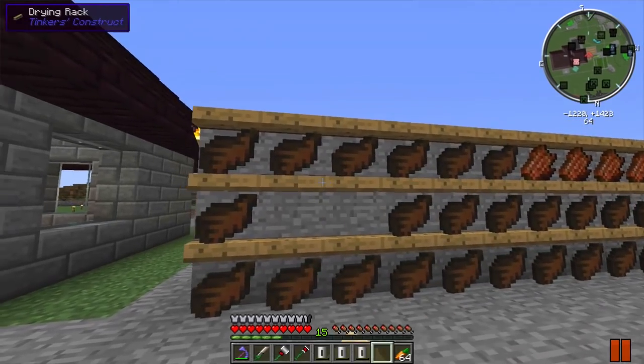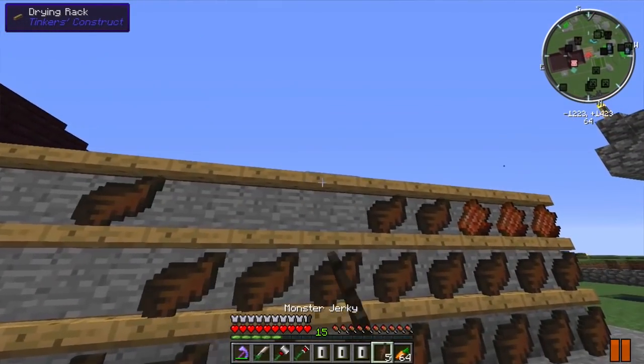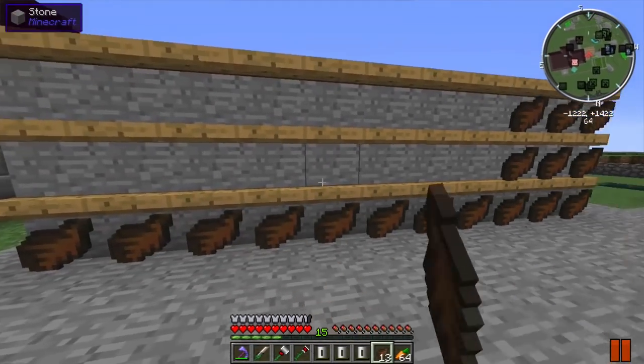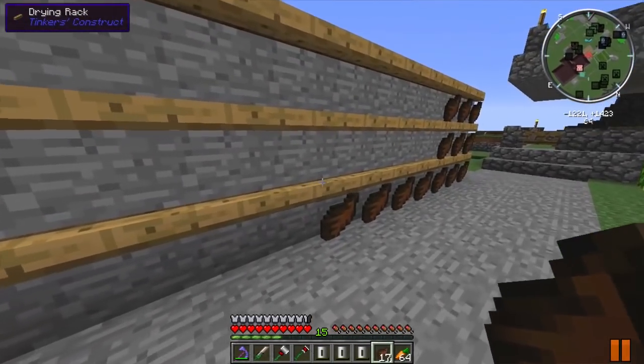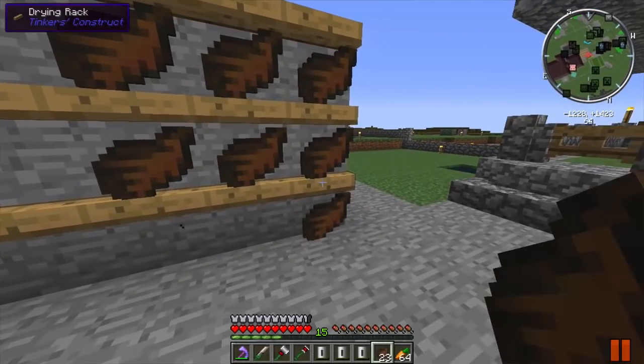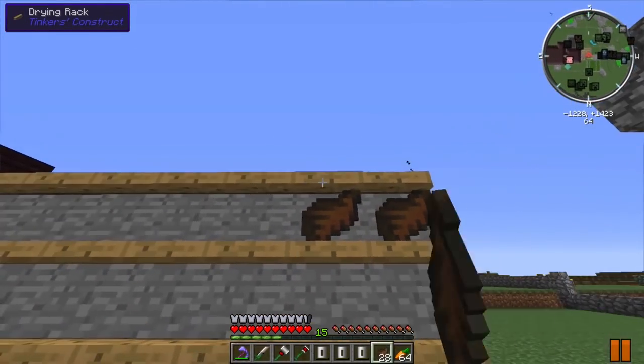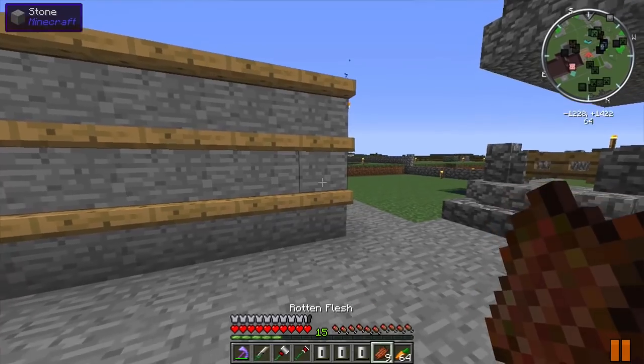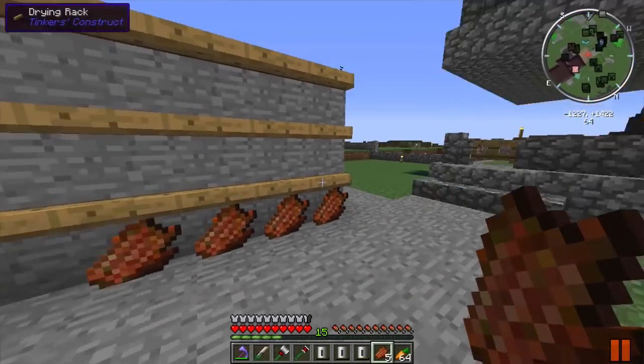As long as we can find another pig using our mini-map we'll have unlimited pigs. Hopefully we get some sheep, cows, and chickens - we can make an automatic cooked chicken machine. Wow, that's pretty cool seeing the rotten flesh slowly turn into monster jerky right in front of my eyes - I've never seen that before.